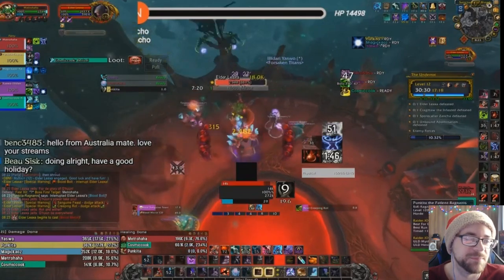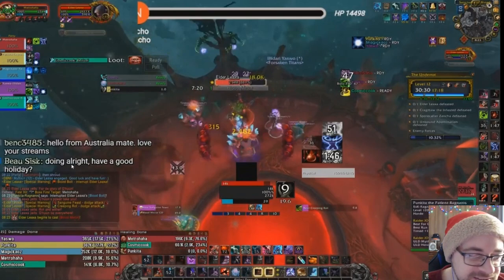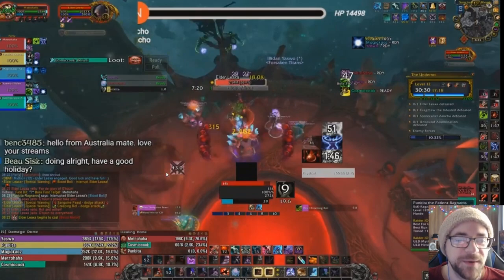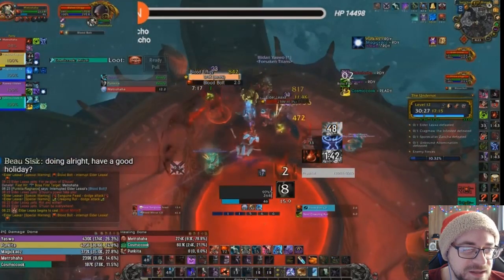Blood Mirror — it's not the old Death Knight ability. Blood Mirror is a new boss ability that creates a second boss. It's going to come up and do the exact same thing as the main boss. You're going to have to dodge multiple green pools and deal with all of that. Another cast gets through with no interrupts.